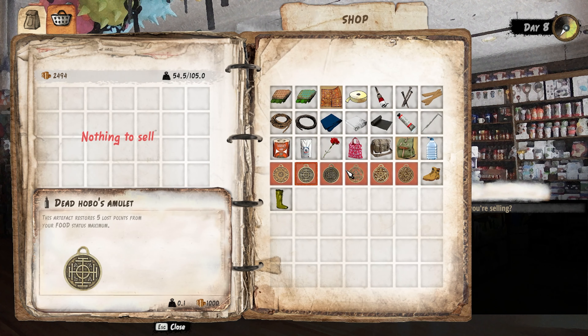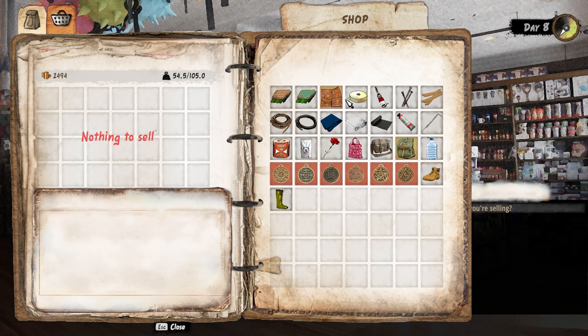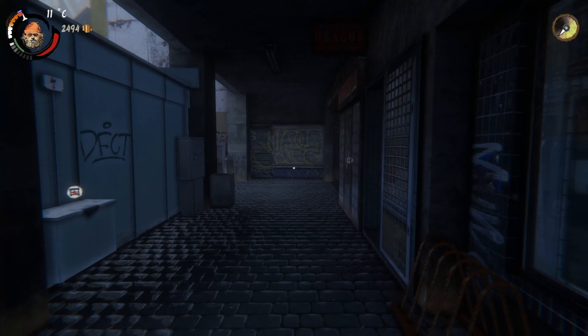What are you selling by the way? Look at this — laundry detergent. So you are actually selling stuff? A hundred for remarkable fabric — it's quite a lot, isn't it. You're selling stuff that I could use for building. This artifact restores five lost points from your health. Are they expensive? They are expensive.